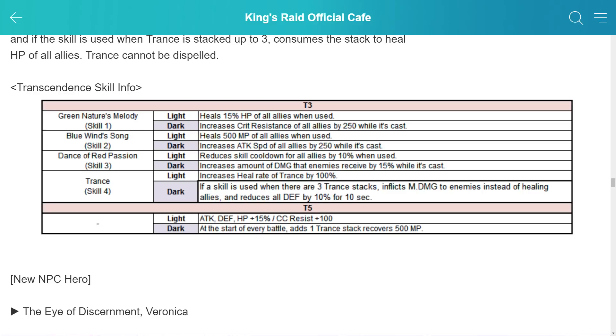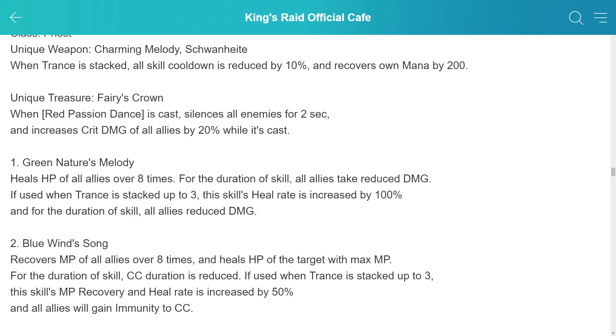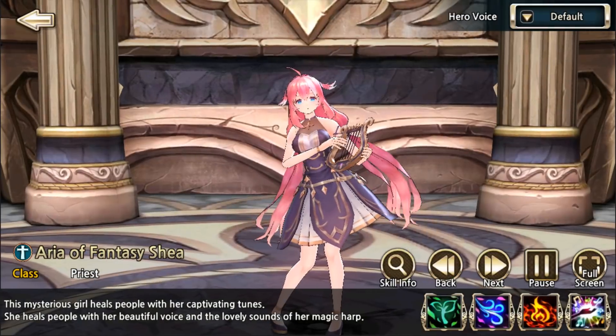Her T5 dark is what she really needed — at the start of every battle, she starts with 1 trance stack, making it actually possible to get that tranced skill 3 off. She is a very interesting character. I believe she needs her unique weapon for sure, so if you have saved up some pulls, hope to get it if you're interested in her. I have pretty much every priest in the game so far except Ruffy — I actually bought Kaula a couple days ago for World Boss 2. That's all for Shea.